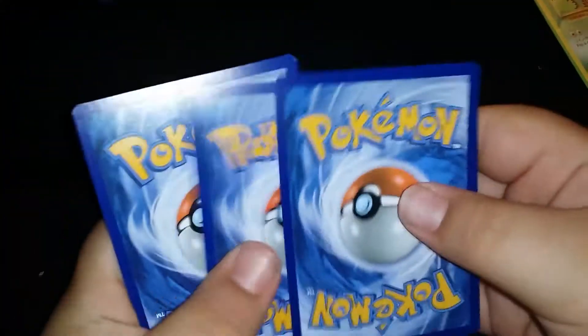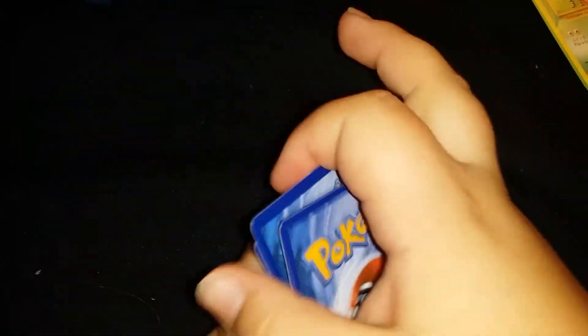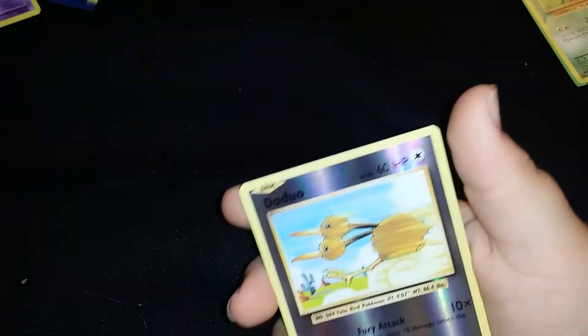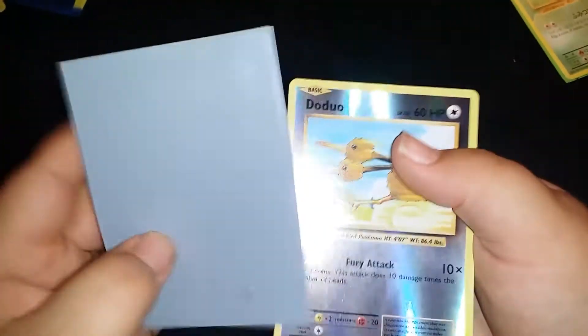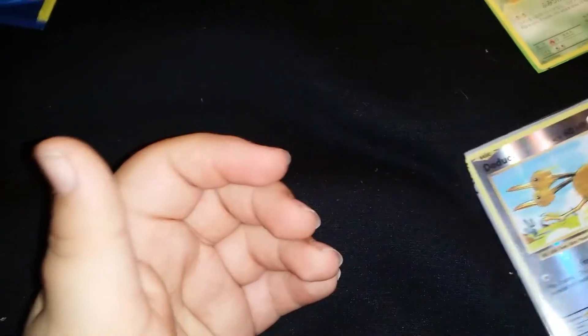Let's get into this. The card feels different. First up's a Ghastly, Haunter — oh, the Dugtrio reverse rare. I knew something felt off about it. Let's go ahead and give it a normal, nice sleeve. Not even mad. Like I said, we got a secret rare — or at least I believe that's what it was.